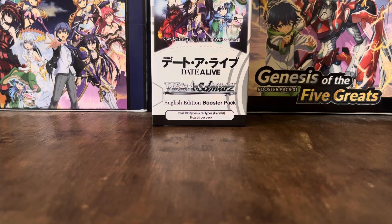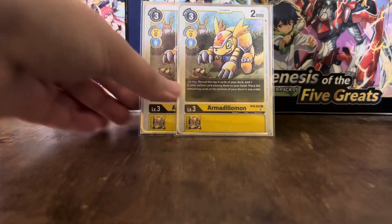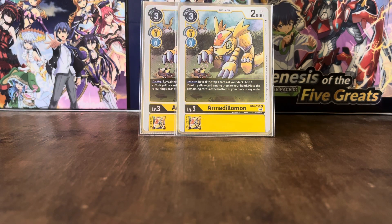The final rookie we have is actually not an Agamon — this is an Armadillamon. It has the effect: on play, reveal the top 4 cards of your deck, add 1 two-color yellow card from among them to your hand, and place the remaining cards at the bottom of your deck in any order. Note that it doesn't just say Digimon — it's any two-color yellow card, so you can add a Digimon or any of the two-color yellow Tamers as well, such as Marcus Damon. This gives you a lot of searching potential.